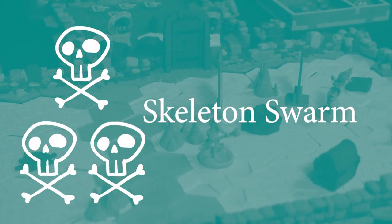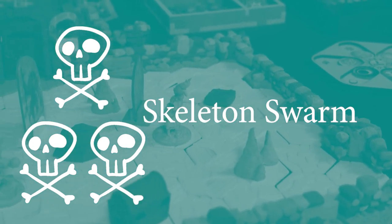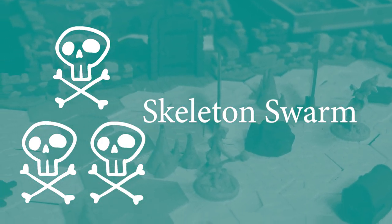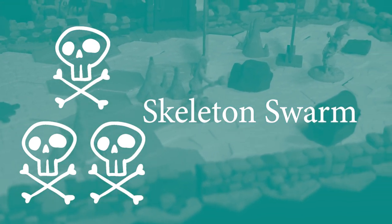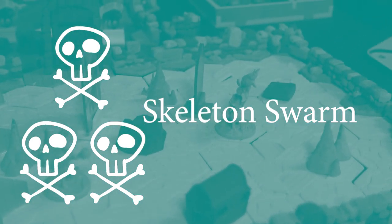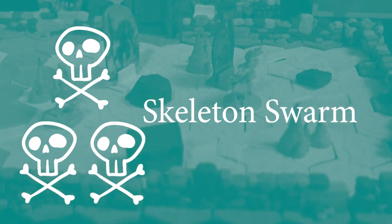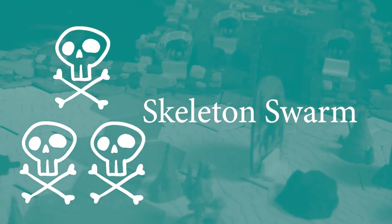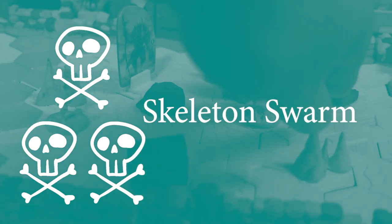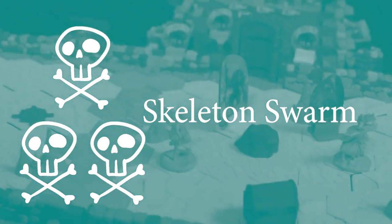The second build is the Skeleton Swarm build — the most standard of all the Bone Shaper builds. It does exactly what it sounds like: it's going to focus on letting you summon as many skeletons as possible and get them out on the field to deal damage. In this build, you're also going to be focused on trying to keep those skeletons alive so they can stay up and deal damage. This is going to be the best damage-dealing build available to you. But because of the way it works, it also plays really well with a tank — someone who can take some pressure off your summons and allow them to stay alive longer and maximize their damage output.